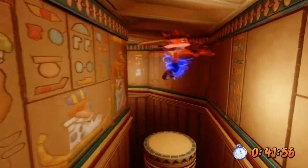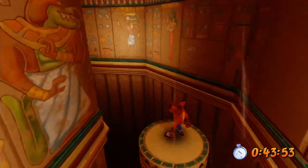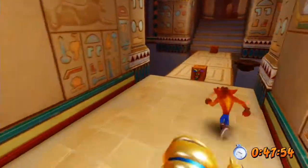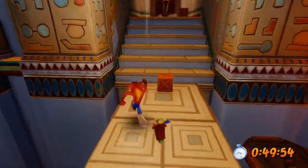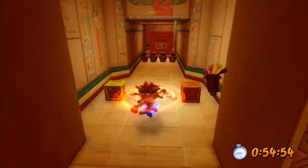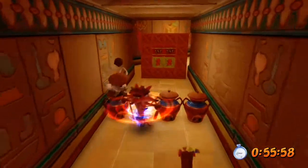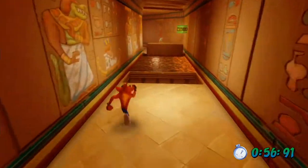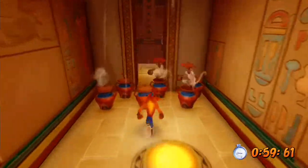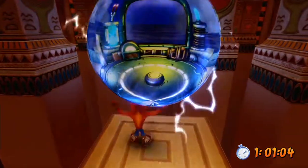I do a slide jump turbo spin there again, though I'm not sure that actually saves any time. You're just standing around otherwise, so it probably makes sense to try and keep moving. Nice little turbo spin there into that one-second time crate. You're probably better off sliding through there because it'll still cause the TNT crates to explode, and the clock will freeze before you get to the end.